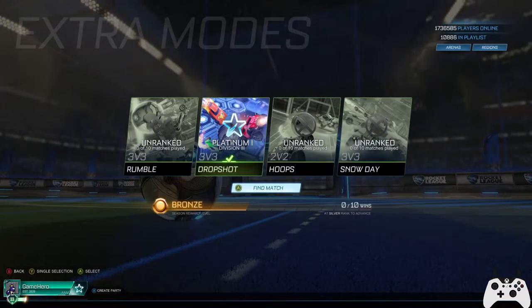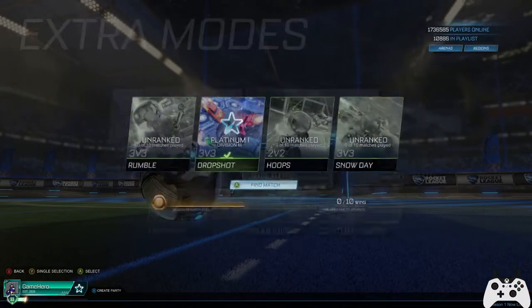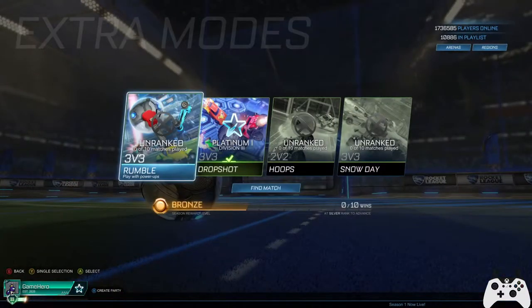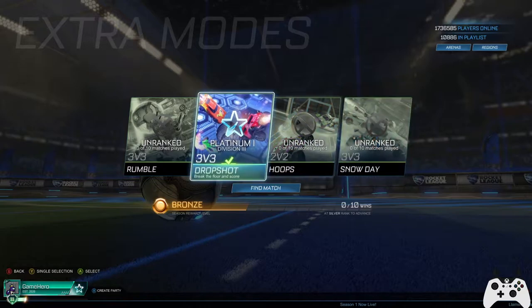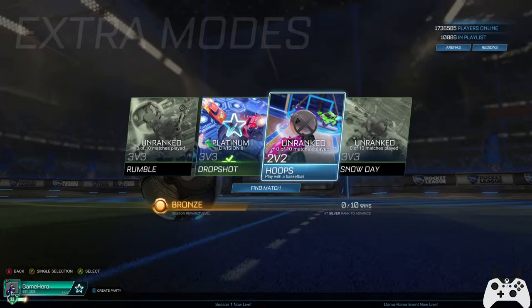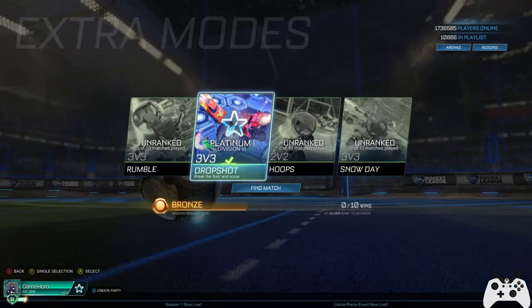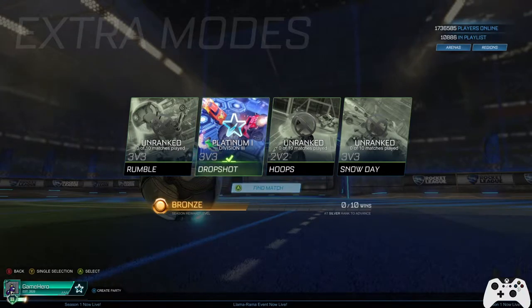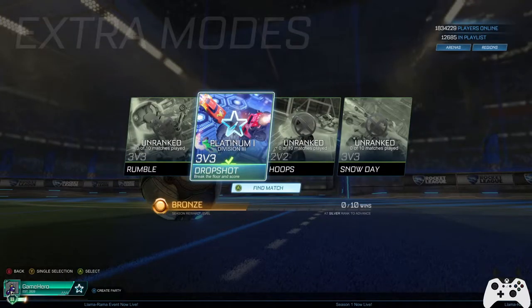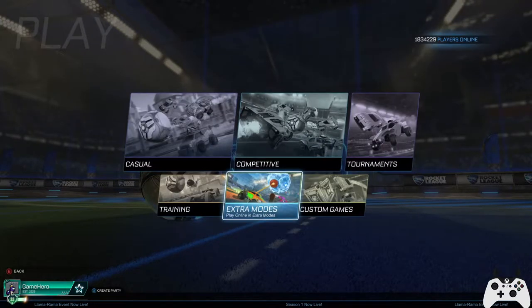Go to Extra Modes — click play, go to Extra Modes, and select any one. They've got Rumble, Drop Shot, Hoops, Snow Day. I'm plat in Drop Shot, so that one's pretty nice. You want to play any one of these to unlock everything.